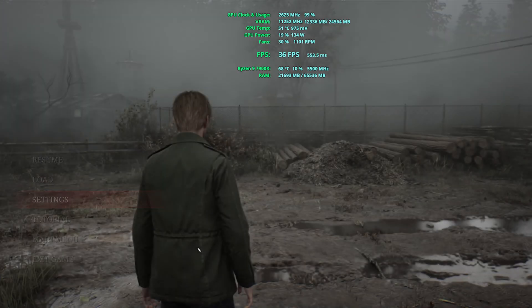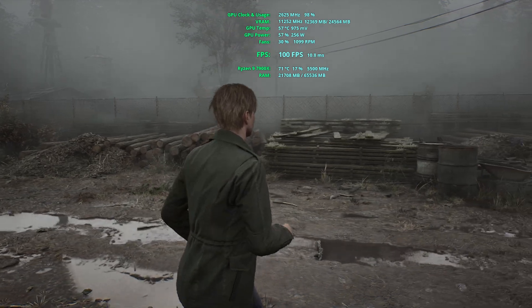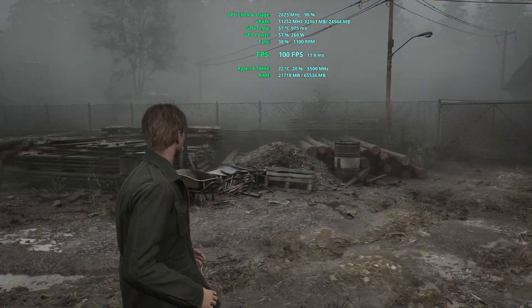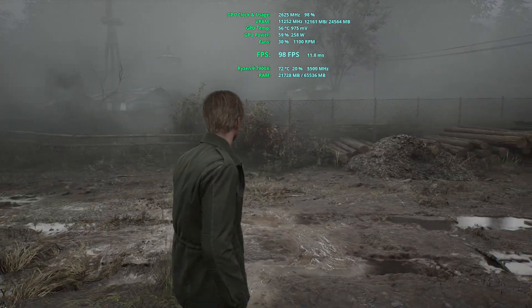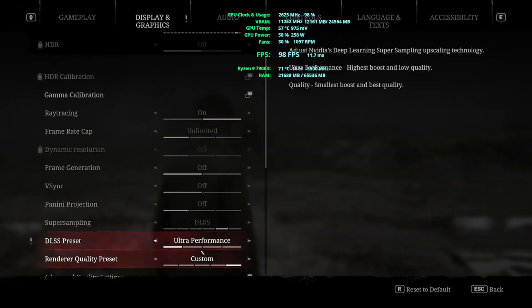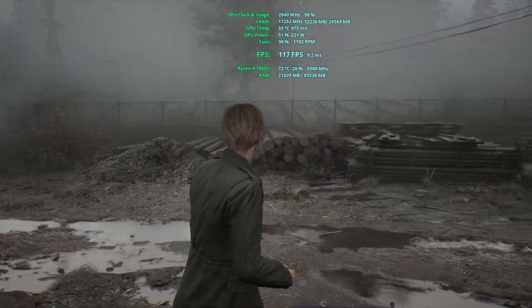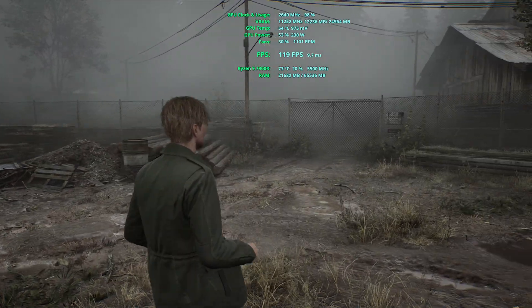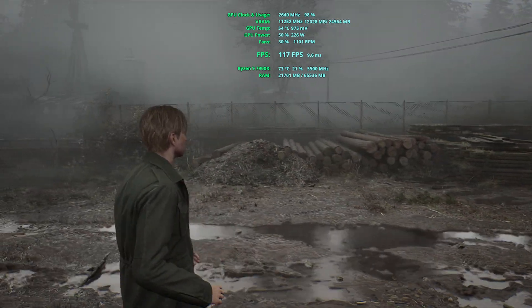Changing to DLSS performance, this fence looks even worse compared to DLSS quality, and at this stage it can be a huge trade-off in terms of visibility through the fence. It's up to you to decide whether you value the additional FPS at the cost of visual appearance. In DLSS ultra performance, this doesn't look good at all — the fence is flickering constantly, which can be annoying because you can't tell if something is moving or if it's just random flickering from the DLSS setting.